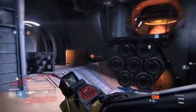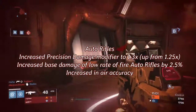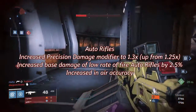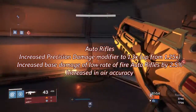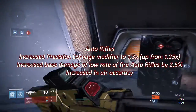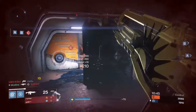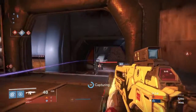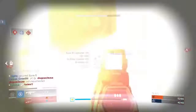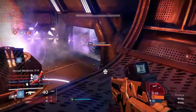Jumping over to the auto rifles — starting out I'm using the Doctrine of Passing, the high rate of fire one. They increased the precision damage modifier from 1.25 to 1.3, and increased the base damage of low rate of fire auto rifles by about 2.5%. As you can see, the Doctrine of Passing melts people up close. I don't use it that often because I didn't like the way it handled, but it's not too bad now.